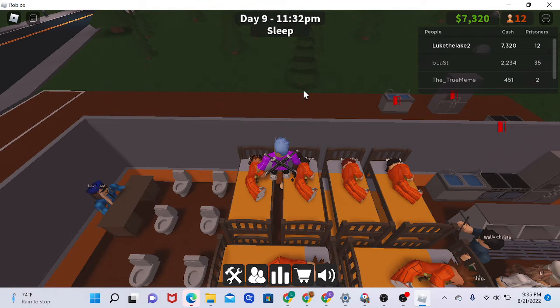Put three beds on the right and I think six toilets — though you don't have to put six. You can put three and get away with it. I have 12 prisoners right now and you can manage with just three toilets.